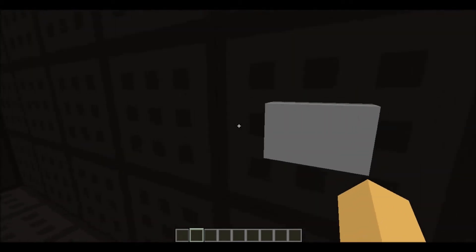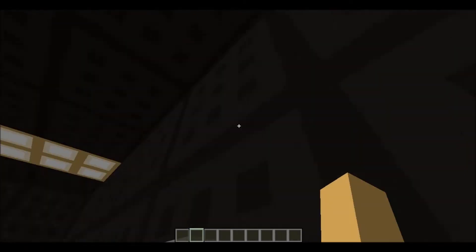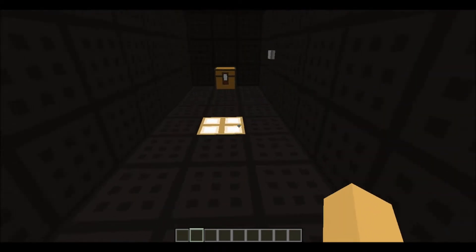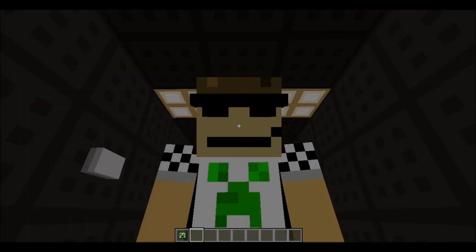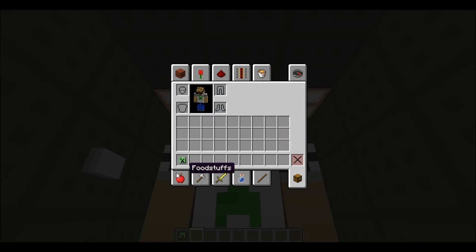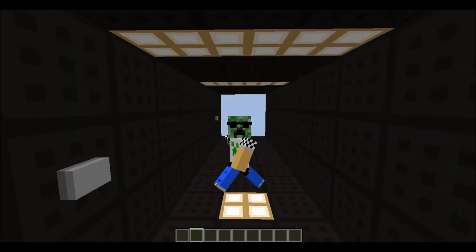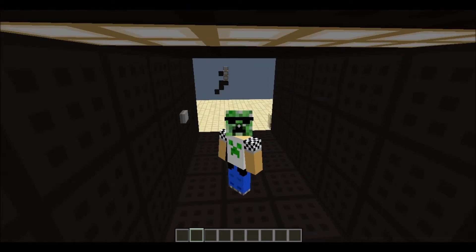Luckily, I have this convenient button. Well, obviously you would hook this up to like a super duper combo lock that's like 9 digits or something. But it folds over, it works in 1.5, and we pick up our creeper heads and put this on our head, and then we look like a total boss with sunglasses. That is what I'm talking about, peeps.